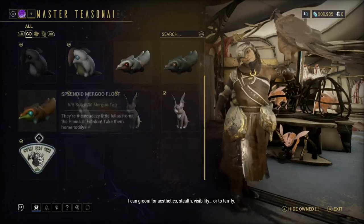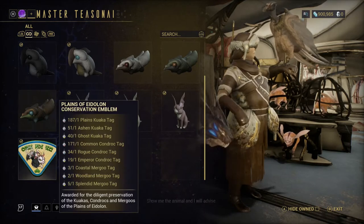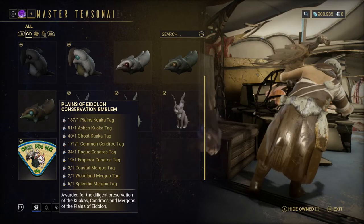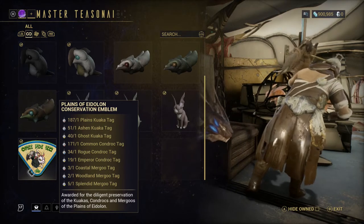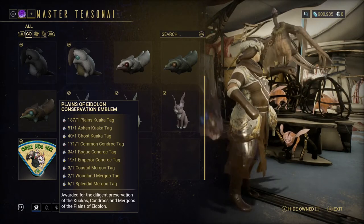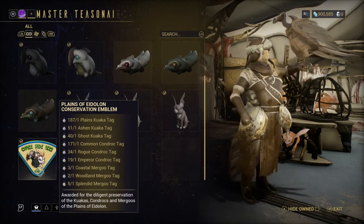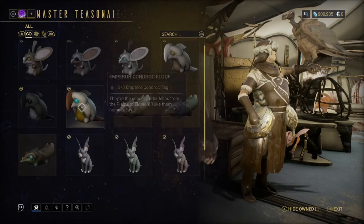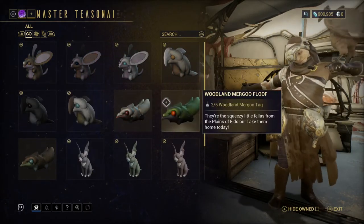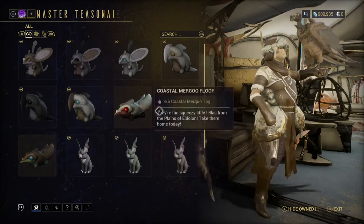Go to this vendor, select Trait Tags, and scroll to the very bottom. Every animal you get on the Plains of Eidolon will be here — same thing for Fortuna animals. All the tags on the left show how many you have. If you want to complete the set you have to capture one of every animal — it's extremely easy to do, you just have to put some time into it. For the Mergus, you just have to use that lure.